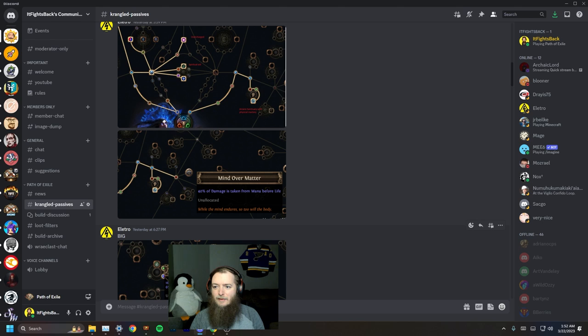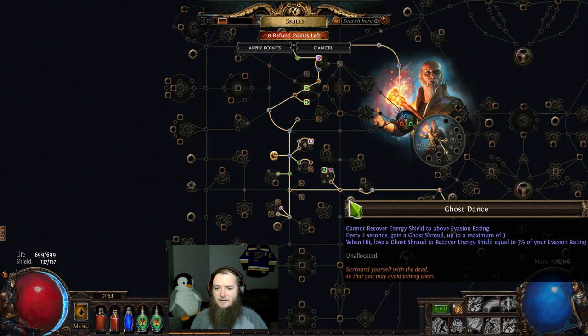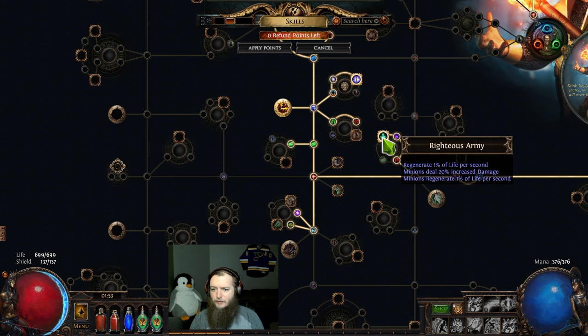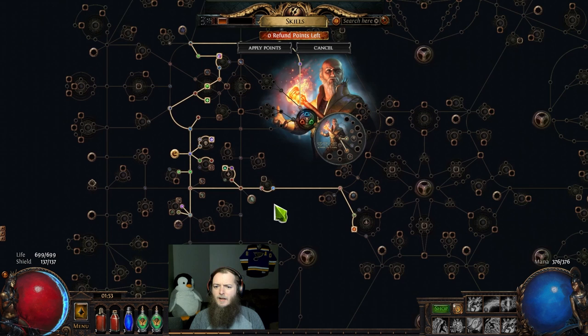I didn't find the keystone I was looking for — I was looking for Runebinder because I wanted to play a brand build, and did not find it, though I did check a lot of them. I went prioritizing seeing what the keystones were. The keystones up in here are really good — Call to Arms, Mage Bane, and Ghost Dance. Mage Bane doesn't do any good unless you can find a way to get dexterity. Arcing Blows is really good if you use lightning damage, and Ghost Dance into 100% chance to avoid blind — this is the best set of nodes I've seen.